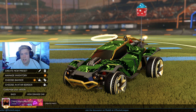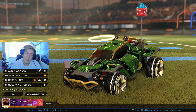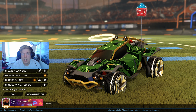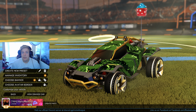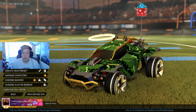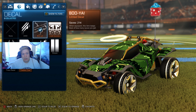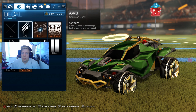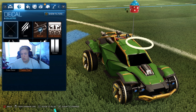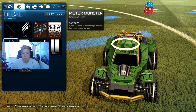Hey guys, welcome back to the channel. I'm bringing you two 'Best Car From Rocket League' videos today. This one's on the Twinser — this car came out quite a while ago and I'm just going to quickly bang out the video for it because I've been so late bringing it to you. The Twinser is basically the Octane but with a buggy aesthetic. I was using it since it came out until the new car, the Maverick — link down below, check it out — that's the other new car in the game.